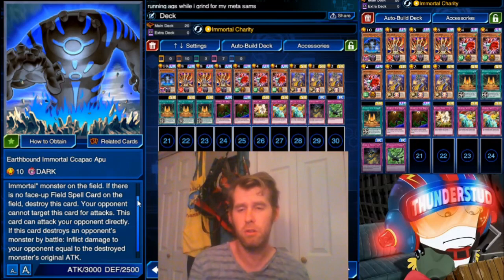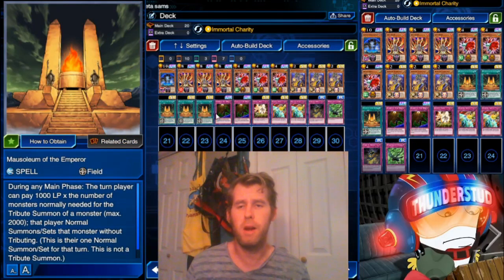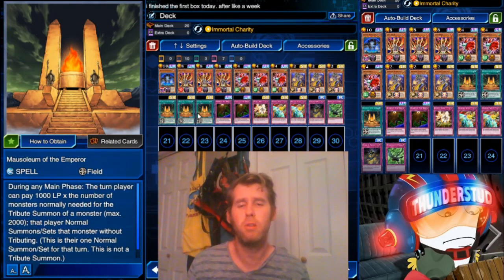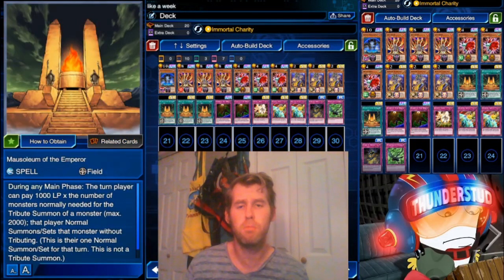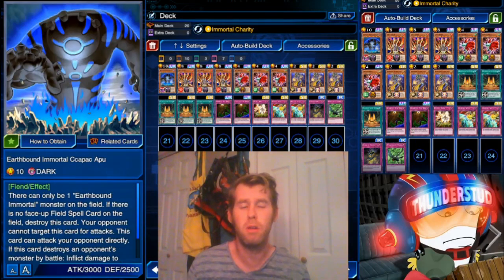He says you can only have one of them, but we only have one earthbound immortal in the game anyway so it's no problem. If there's no face-up field spell card on the field, destroy this card. The field spell we're actually using is Mausoleum of the Emperor. During any main phase — that's important, so even your enemy can use this — the turn player can pay 1000 life points times the number of tributes normally needed, and that player can normal summon without tributing. So we pay 2000 life points to normal summon our earthbound immortal, let him swing directly, and the field spell keeps him on the field.